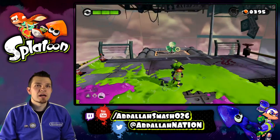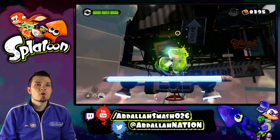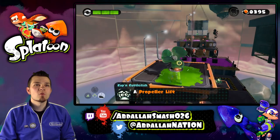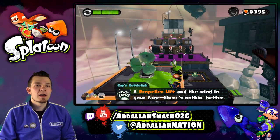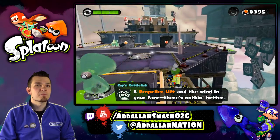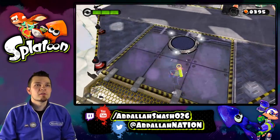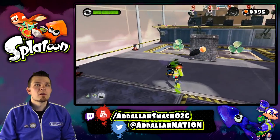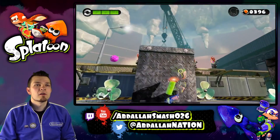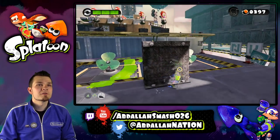No worries. I didn't really see any spot where a scroll can hide in that area. Oh cool — that's what they were talking about: propellers! And the wind in your face is nothing better. Maybe I can drop through here? Nope, that just brings us right back down. Okay, here's a checkpoint. Some more propellers. Let's see if I can launch one of these guys — oh, they don't do anything.